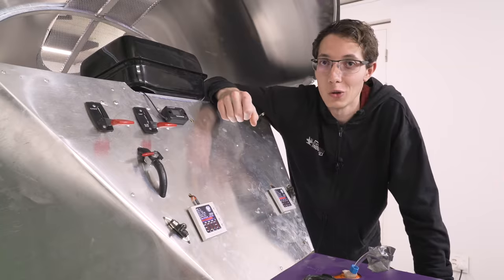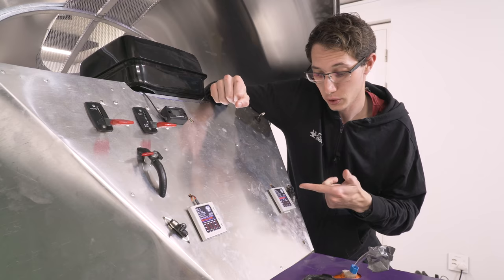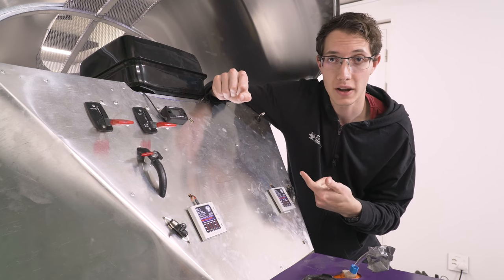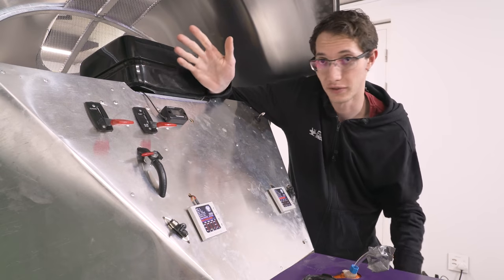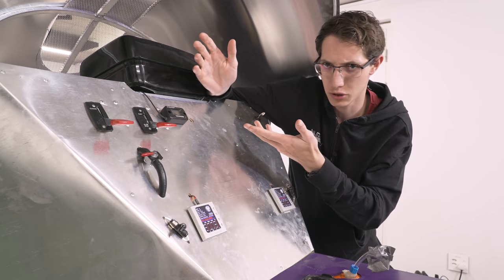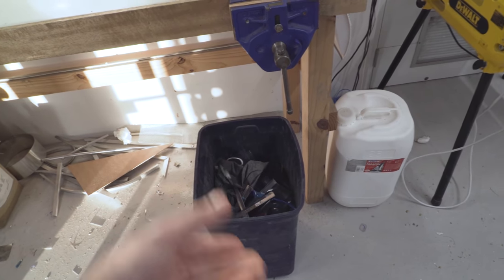One of my favourite parts of the whole build is the dashboard. There's nothing special about it, I just think it's cool. It's got the fuel and telemetry modules for each of the turbines, along with a tachometer, throttle, choke and fuel cutoff for the lift fan engine. And there used to be a kill switch as well, except it started killing even when it wasn't switched, so that had to go.